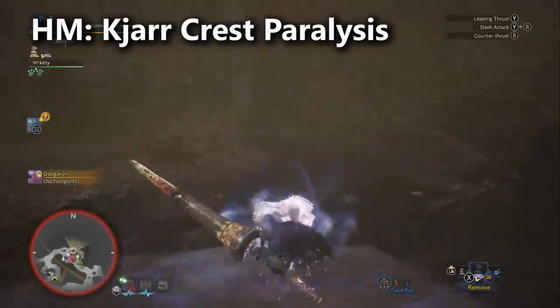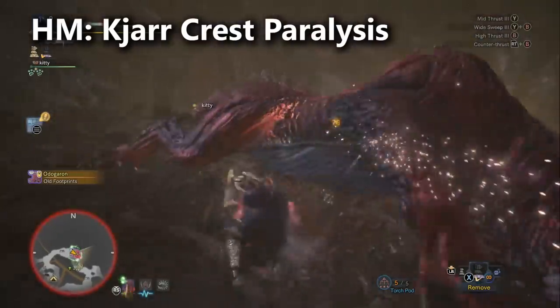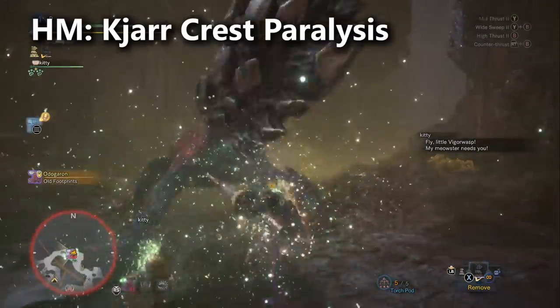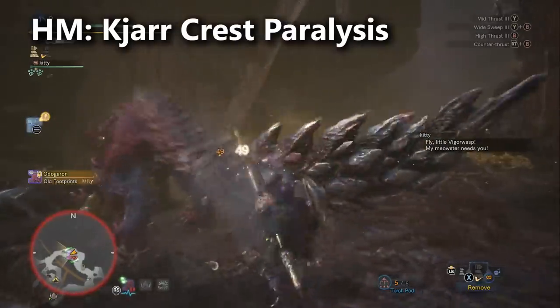Lances do alright as ailment weapons — they don't have the fastest attack speed, but they don't have a slow attack speed either. If you were looking to simply optimize paralysis, you would let the bowguns be your crowd controllers, and that's pretty much true in 90% of all cases across all weapon classes. But if you're just trying to have fun, then I would use the Kjarr Crest Paralysis with the Drachen set.